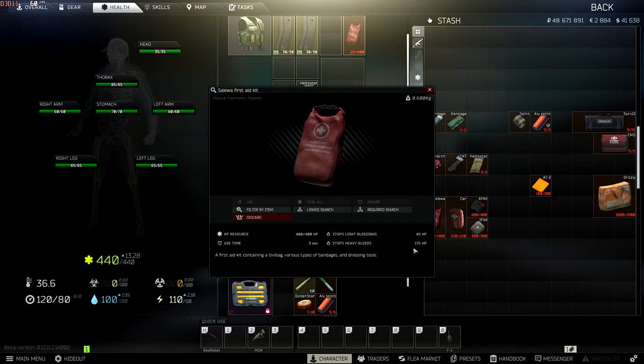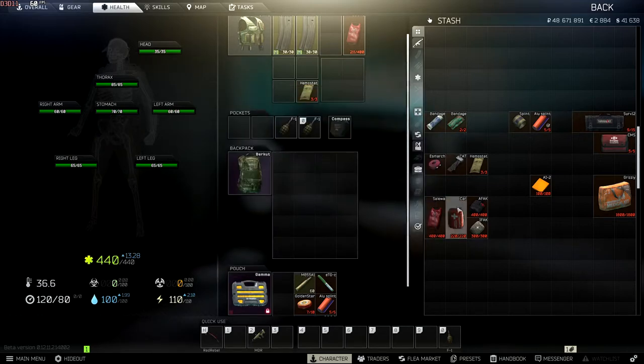Essentially, this item replaces a bandage and an AI-2 together. If you're running a Salwa, you wouldn't bother taking a normal bandage or an AI-2 — just take the Salwa. This is the same for the CAR medkit, the AFAK, and the IFAK. The main difference is durability. The Salwa is normally the best of these because it's the only one that can heal you from one HP to 85 HP on your thorax in one animation. I'd still recommend carrying a heavy bleed item alongside it — hemostats are the best, or an Esmarch from Therapist if you're on a budget.